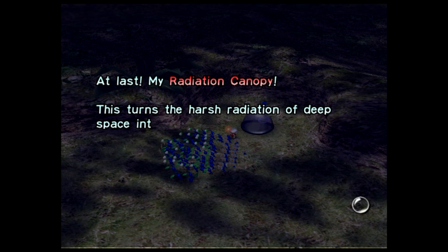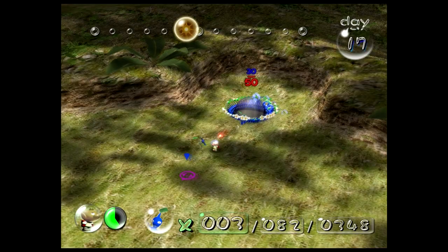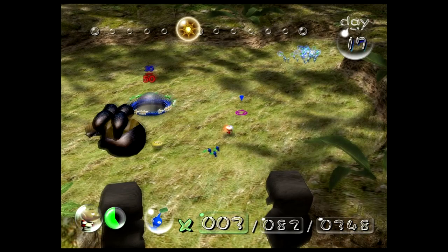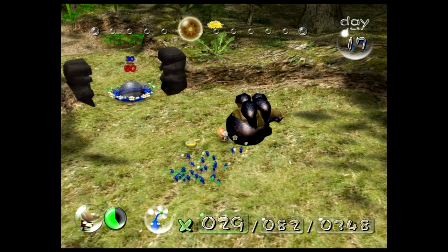Radiation canopy. It's a radiation shield so you don't get irradiated while flying through space — it's for your pilot seat. That is something Olimar probably needs. There's a bunch more Pikmin back there. A bunch of them got confused because they couldn't carry the canopy. That should be enough to carry the boss. So should we get more blues to replace the ones who were killed by the canopy?